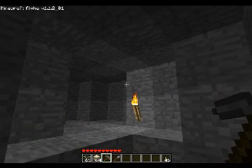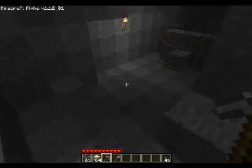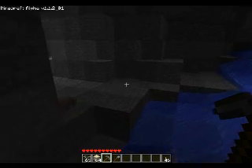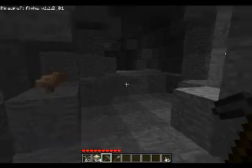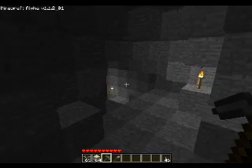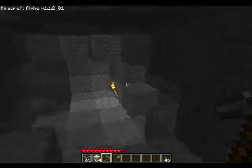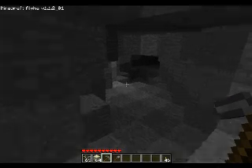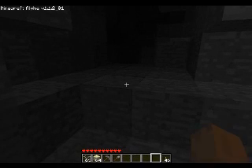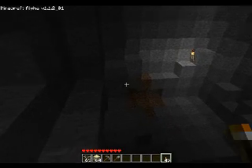This happens to me a lot with Minecraft — I'm holding down click and then it lags, and it just keeps clicking forever until I click it off. It would be useful if I could control it, but I can't. That was pretty random. Right now I'm just taking you through a basic tour of the cave.